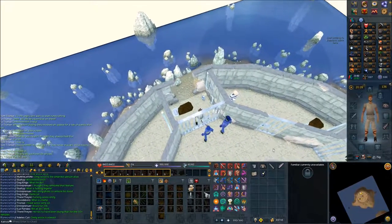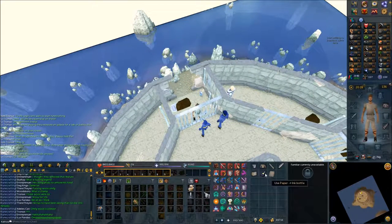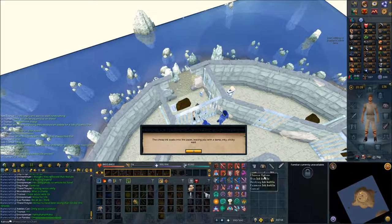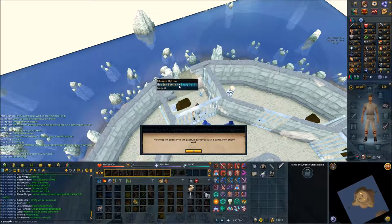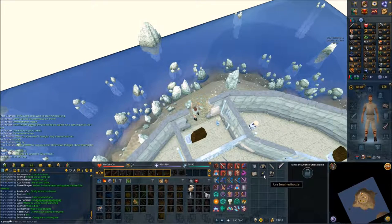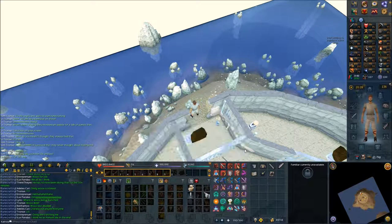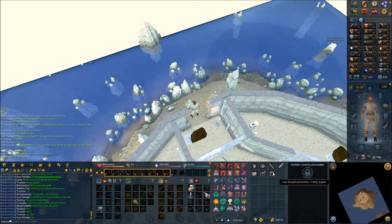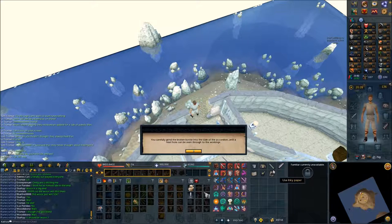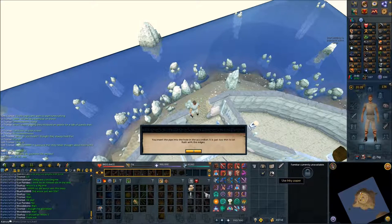Shout through the door — this should give you another paper in return. Use the paper on the ink bottle, then use the ink bottle on the sharp rock outside your cell. This should give you a smashed bottle. Now use the smashed bottle on the accordion, use the pipe on the accordion, and then use the inky paper on the accordion. This should give you a vacuum pump.